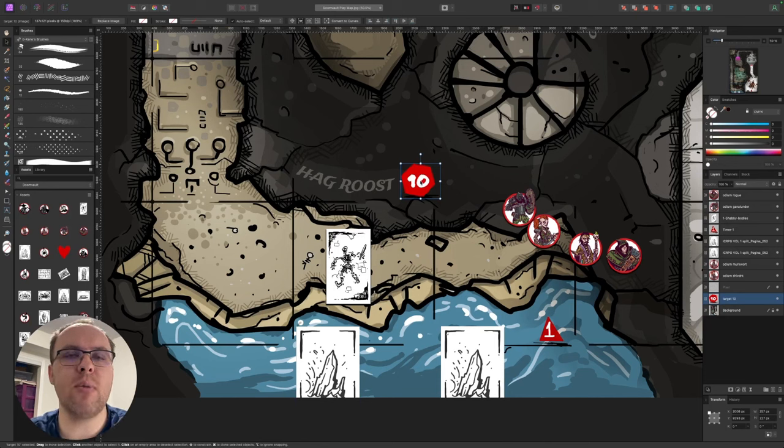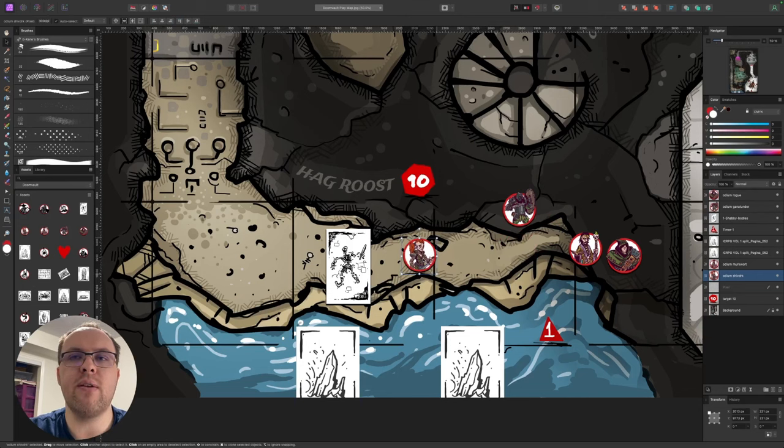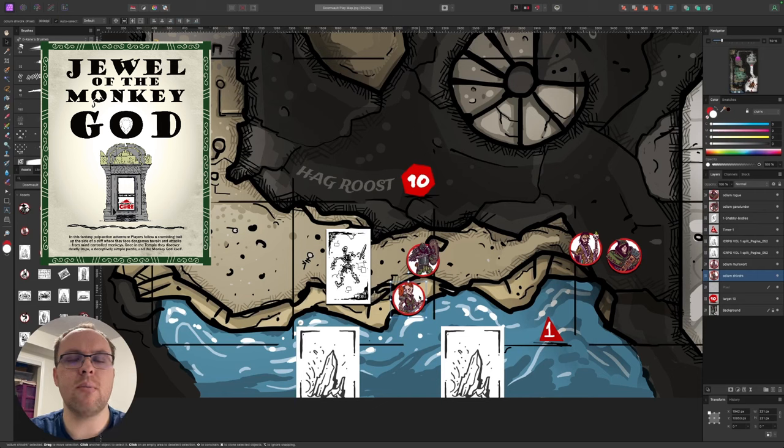The threat: as they move across, they make dex checks to keep their footing. It's wet and slippery. If they fail, they fall to hanging by their hands. Every time they move they make a dex check; if they fail they slip to the edge hanging by their hands, needing a strength or dex check to pull themselves up, or another player to do the same. If either fails, they move from hanging by a hand to hanging by a finger — rolling a d4 for how many rounds until they fall. That mechanic comes from Temple of the Monkey God by GD Sterling.